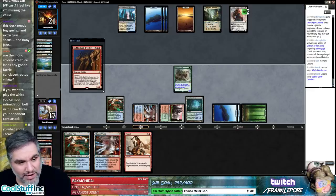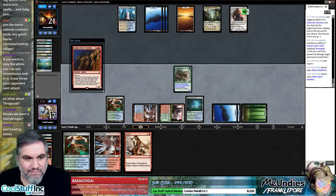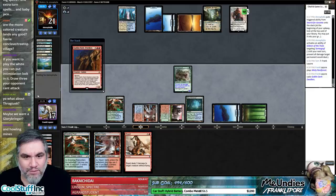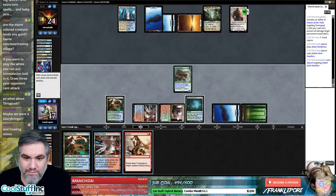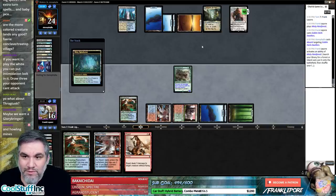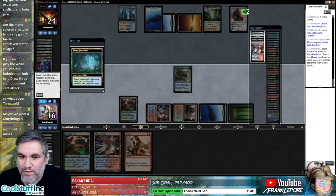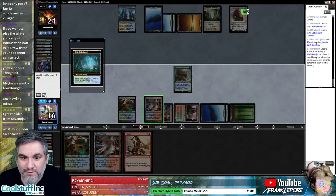Oh, Thragtusk seems great — that's a good idea. You counter this guy too — I have so many absorbs. I'm going to absorb your whole life. They really do have all the absorbs. One of the red, probably one of the green — we'll just get a Steam Vents.